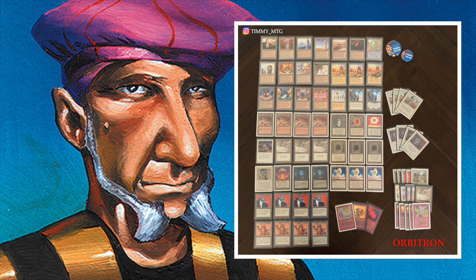White is really there for the control element. I've got four Swords to Plowshares, four Disenchants, and a Balance. That's pretty standard White stuff. But my favorite White card in the deck — by far, actually my favorite card in the entire deck — is the Argivian Archaeologist. What a cool card.